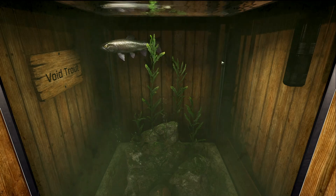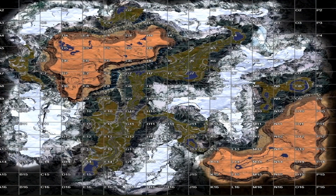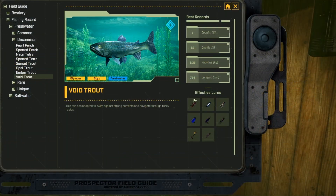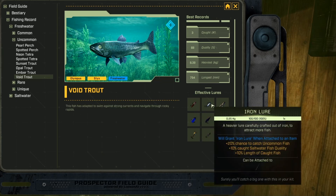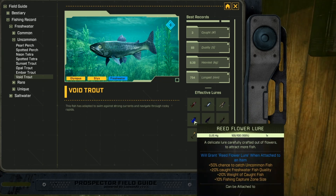The last fish for us to show you is the Void Trout — this little black and purple fish — and it is a freshwater uncommon fish. For us, Sticks is the only place I've found this, and honestly I've only found it at O7 and O8 at the Ring Lake Crater. You should also be able to find it in most of the arctic biomes on Sticks as well. This fish is said to also be on Olympus. It likes refined iron, advanced iron, gorge flower, cured leather, reed flower, yeast, and blue reed lures.